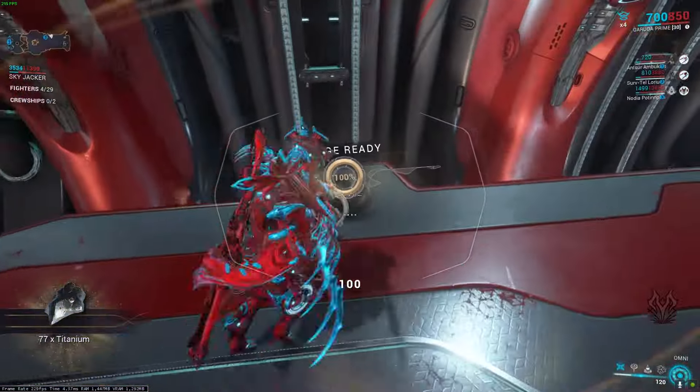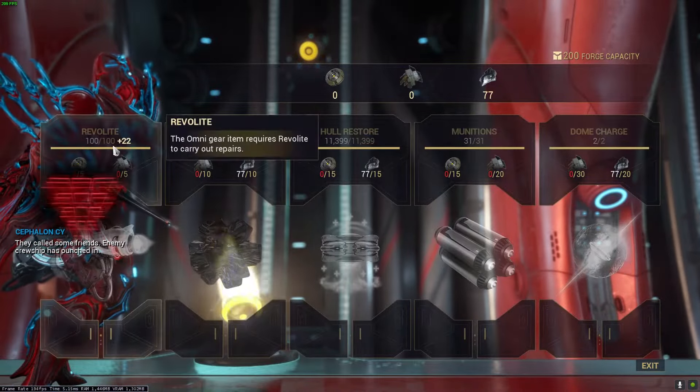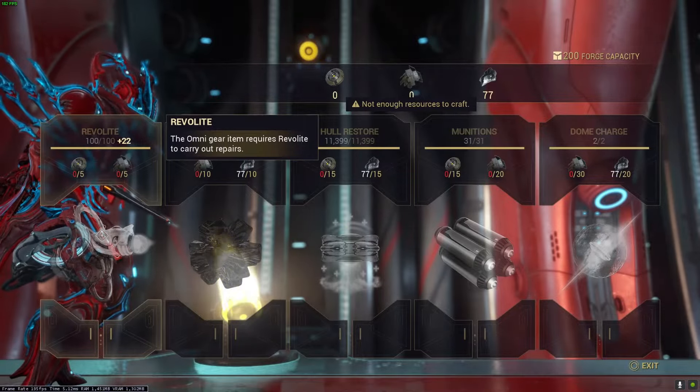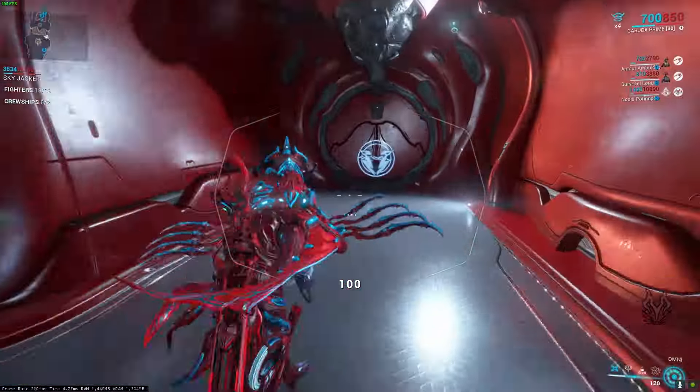Go to your forge, right-click it, stuff comes up, and you would hit Revolite — that's to recharge the omni on the ship. I can't do it right now because I haven't farmed any equipment yet in this mission.